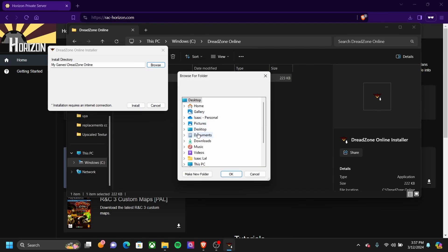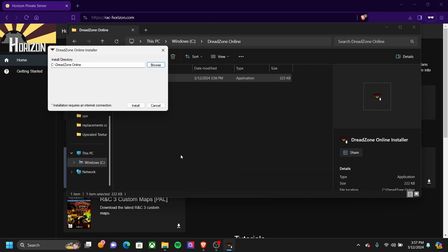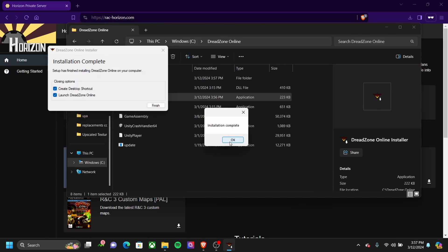Now for the install directory, just browse, go to the Dreadzone Online folder, and install. This will take a while. When it says installation complete, press OK, allow these two things to be checked, and press Finish.